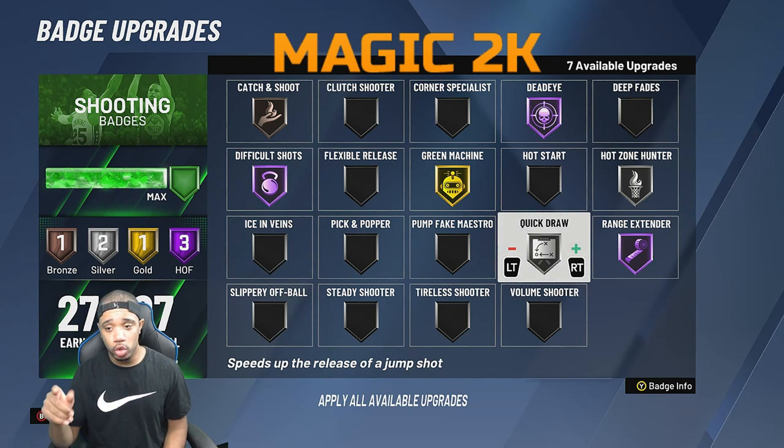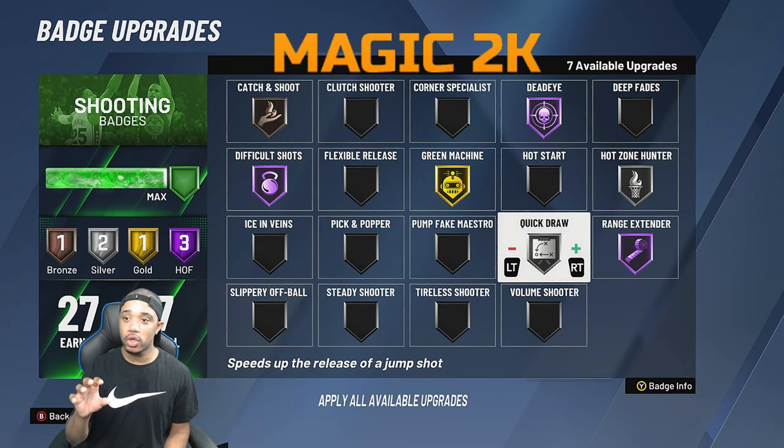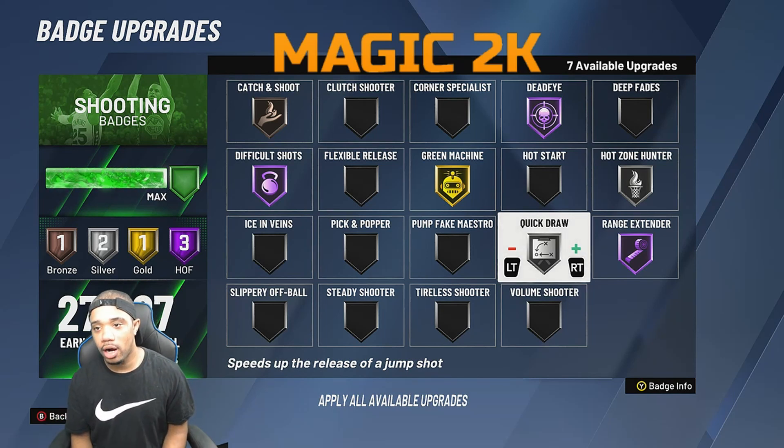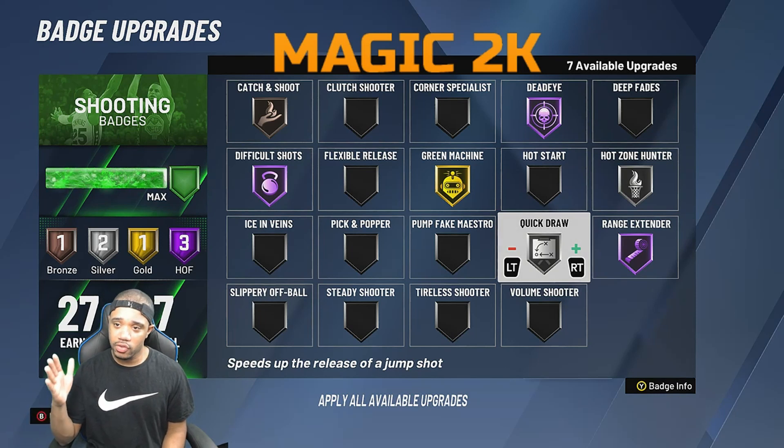Now for my other shooting builds that do a lot of crossing, a lot of threes — running with centers and doing a lot of cross plays. Some of you only get around 15 to 20 shooting badges because you're like a sharpshooting playmaker. So I'll rearrange this setup. My pure sharpshooters get 27 upgrades, but I'll apply more for them. This is for a six-five shooting guard and under.